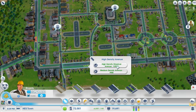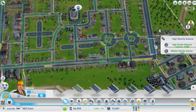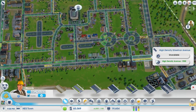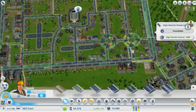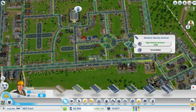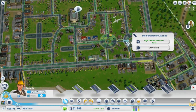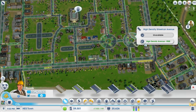That roundabout thing is very congested. Let's go, let's do this. Now give me back all my money. Oh that was always medium density — I didn't know that. Oh yeah, that looks pretty cool, I like that.